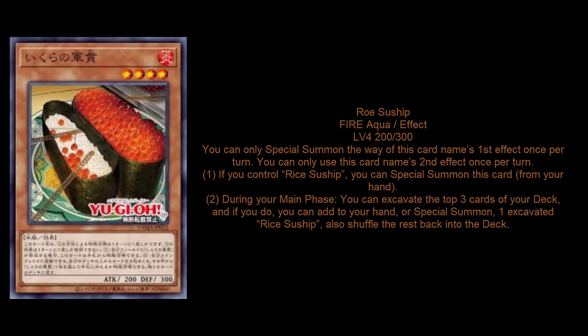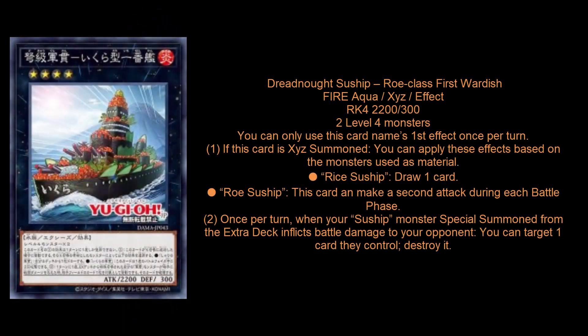Because we have two level fours, it makes sense for us to have a Rank 4 XYZ monster, and our Rank 4 is the Dreadnought Suship. It is a Fire Aqua XYZ monster, Rank 4, 2200 attack, 300 defense. It's completely generic, which is kind of cool, but you're probably only going to summon it in this deck because of the effects.